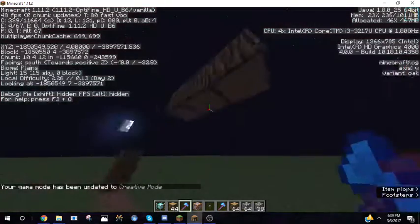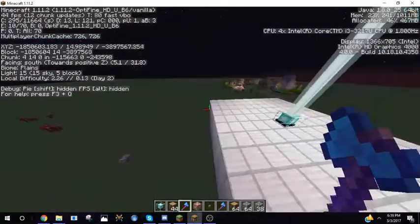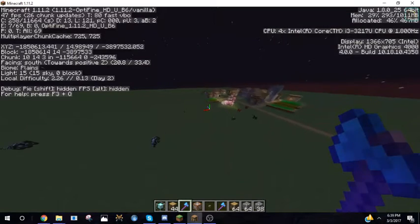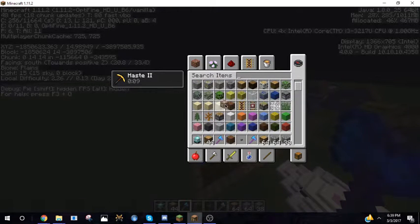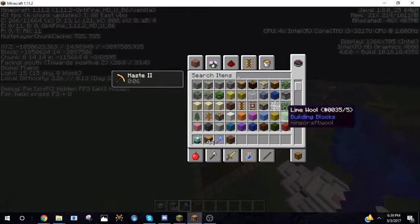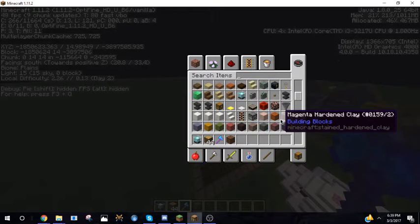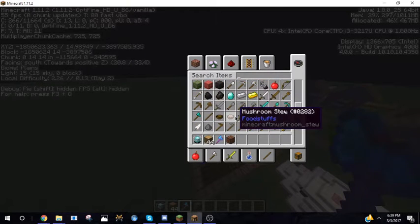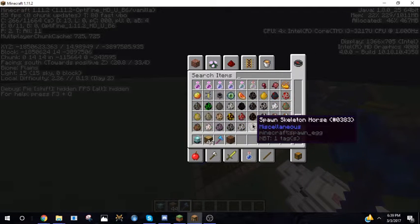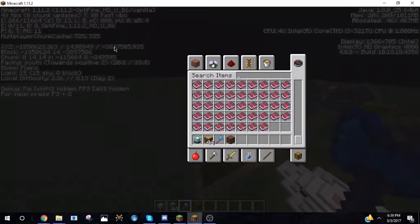That probably is not the only thing that can be broken quickly. If you've got efficiency 5 without any haste on it, you can break melons, but what else can be broken with axes? We've already covered logs. Note blocks. Ladders — yeah, those are instant broken. Doors? I can't think of anything else.